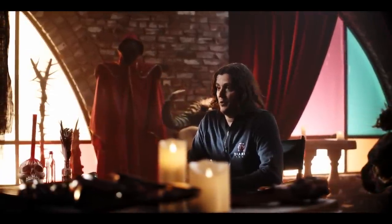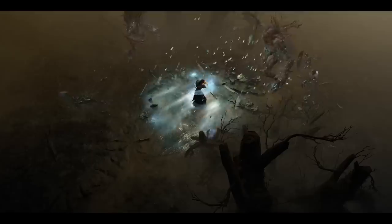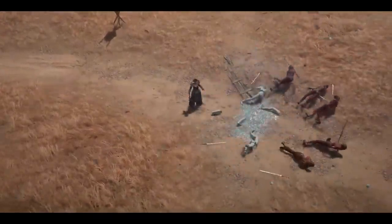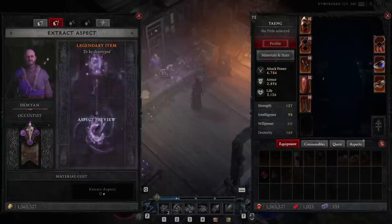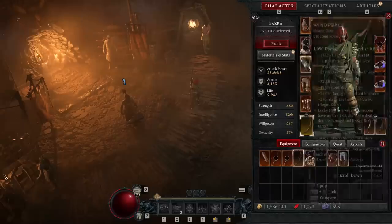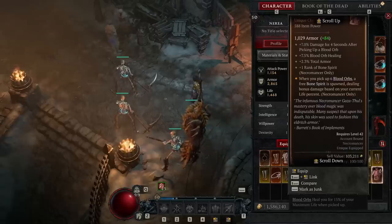Legendary items are really rare and powerful items that you're going to find as you adventure through the world of Sanctuary. We have quite a few different categories of legendaries. Some of them will actually change or enhance your skill in some way — for example, it might say that every single time you use your Frozen Orb, it applies a new effect, and you can take advantage of that. Even if the item itself is maybe not as good as the one you have, you can still extract that power from it and use it for your build. A lot of our classic, really rare, and most powerful items from previous titles are going to be returning as uniques in Diablo 4. Unique items are very similar to legendaries, but they're unique — meaning if that ability is on a chest piece, it's always going to be on that chest piece because it's more powerful than a regular legendary effect.